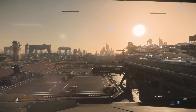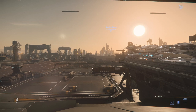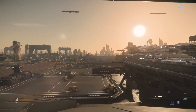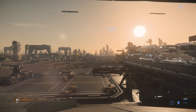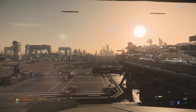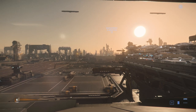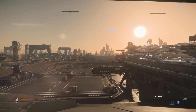The view out the window of TESA Spaceport is anything but beautiful. There is a gorgeous ship just sitting right there, the Constellation Phoenix, but you see this ugly, industrial, smog-filled landscape. Lorville is not the most beautiful place in the world, but it used to be fun to just stand here and watch other star pilots try to land their ship.